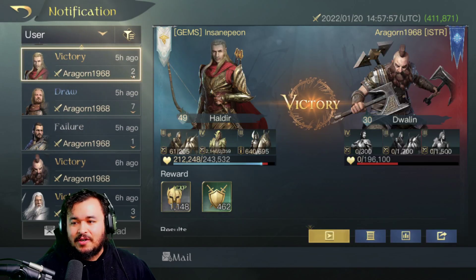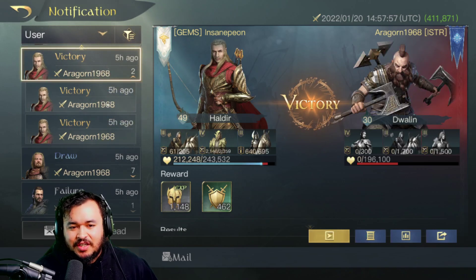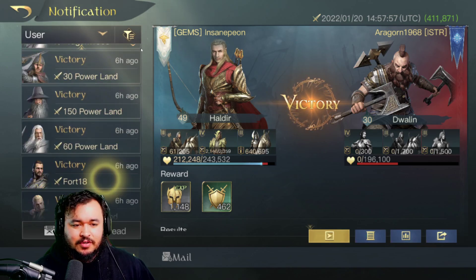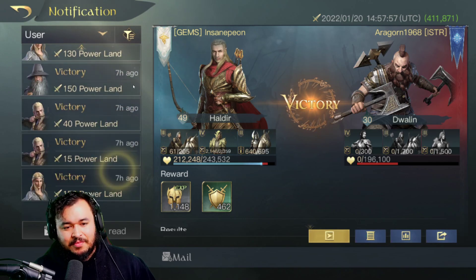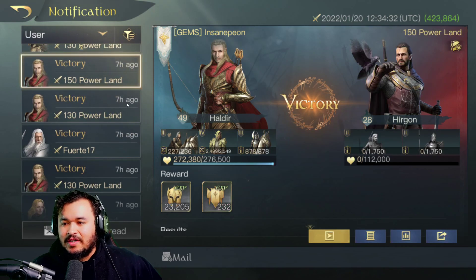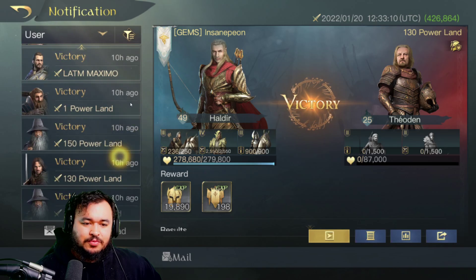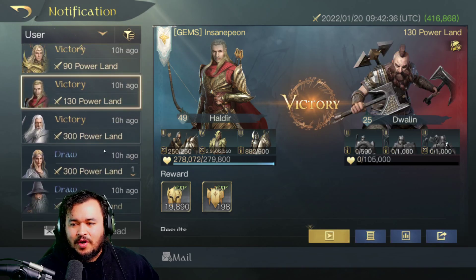Let's see if we got another attack here. A level 30, not really much to look at. A level 35, not much to look at either — as you can see, he flew through these, took a little bit of losses, nothing too crazy. I had a long fighting night. I know I have some other fights with him — let's see what we got. Haldir put in some great work.